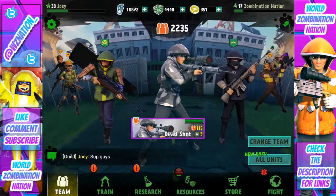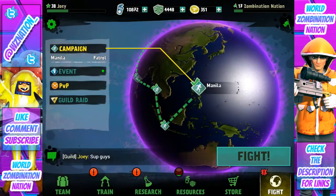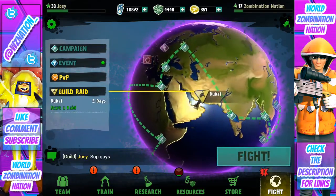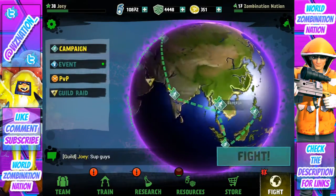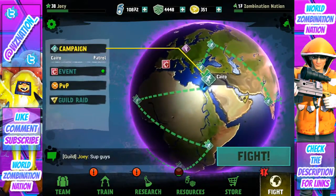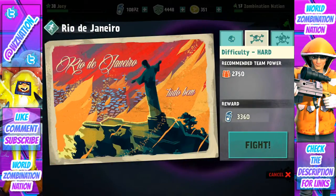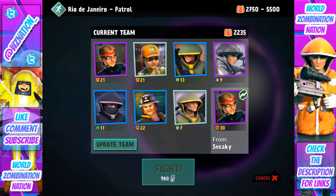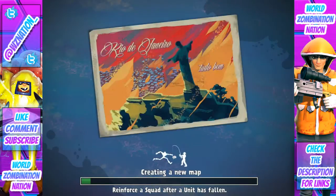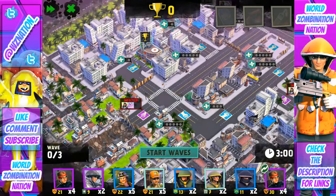That's it for the description breakdown, guys. Now we're gonna get some attacking in — who doesn't want to see this thing at work? Let's check our team power — 2,235, wonderful. Let's check out Rio de Janeiro on hard. We'll go ahead and fight that. We're gonna borrow the commando and continue because I'm feeling lucky. Hopefully we won't run into too much crazy stuff here.